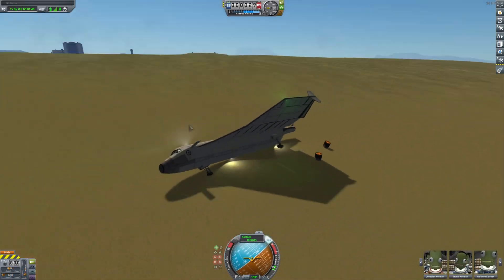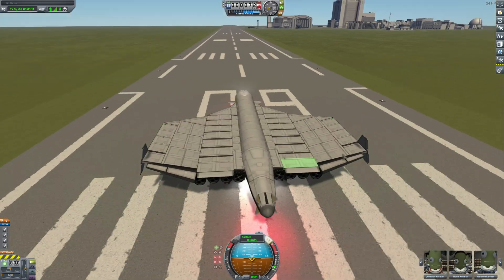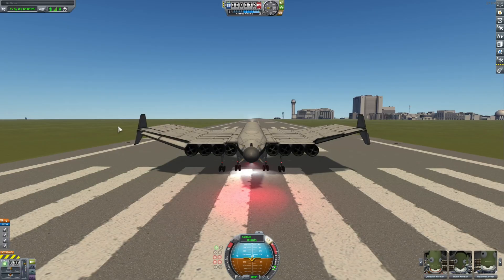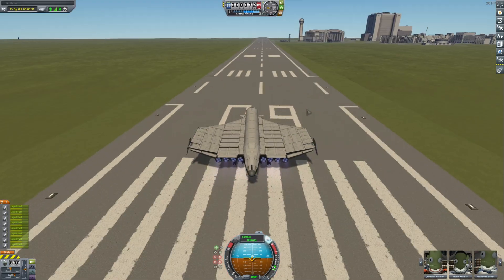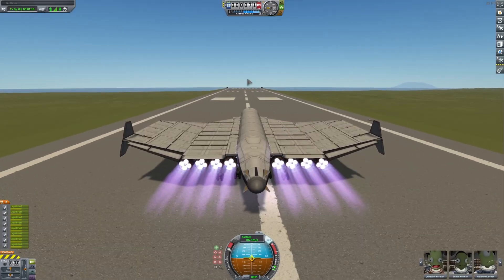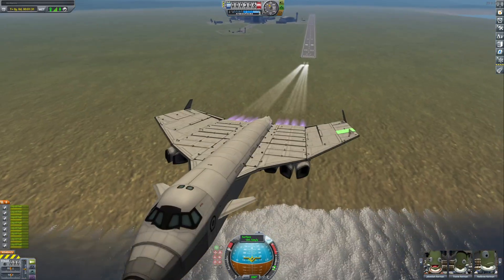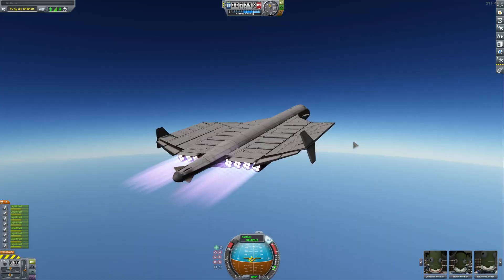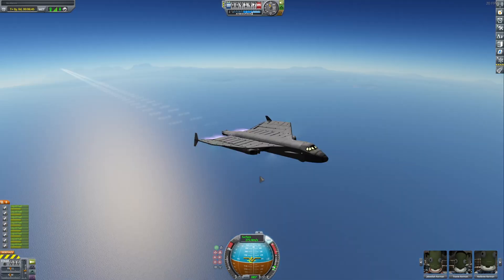That did not end well. Everything is holding, which is what I want to see — nothing is wobbling around. Front canard movement is good. Everything looks good. Let's go for a takeoff. We are way too slow to take off initially, but — we are flying! I can't believe this is actually working. 280 meters per second. Let's try reaching 10,000 meters.